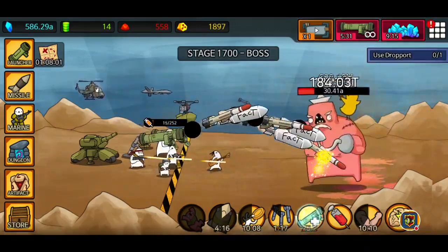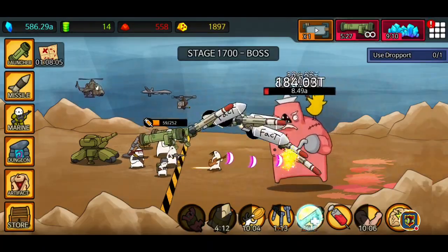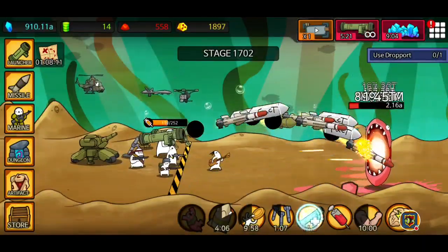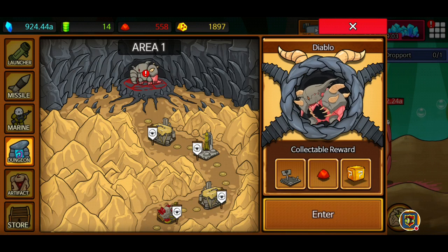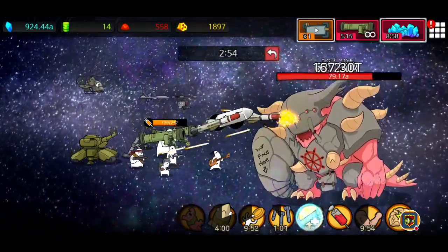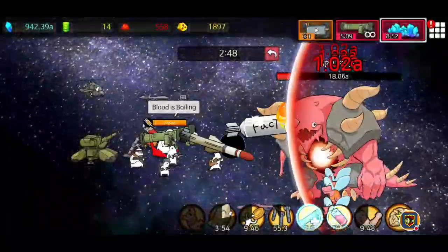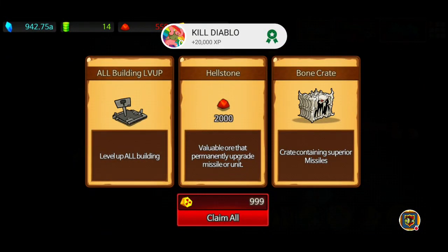That boss was really easy, so I probably could make 2000 and do it in two hours - but I want all the rewards in one go, so I'll save that for the next video. We're going to go ahead and fight Diablo again. It's not showing me what the reward is, but I believe it's an area upgrade, some hellstones, and a big legendary box. We'll take advantage of the double launcher firing. Might as well use thin pack - dead in 15 seconds.